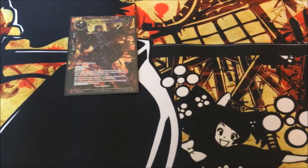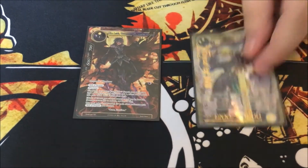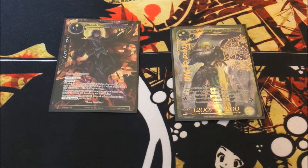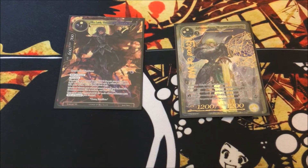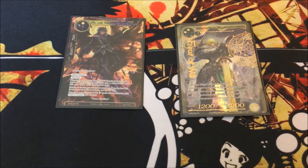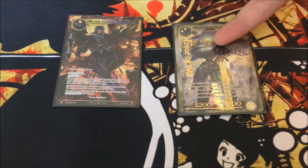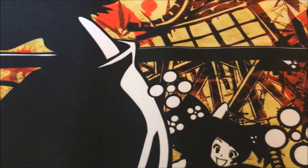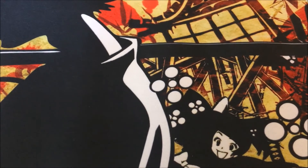We also have two One-ofs in Gil Lampus, Usurper of Maddening Power to search out your one-cost spells, and one Arthur Pendragon, Knight of the King of the Round Table as just a big solid body. A lot of Black Control decks have a really hard time dealing with him, and if you can stick him on the board against Black Control or Aggro, you'll normally win that matchup pretty easily. That was my total Resonator lineup of 14 Resonators.